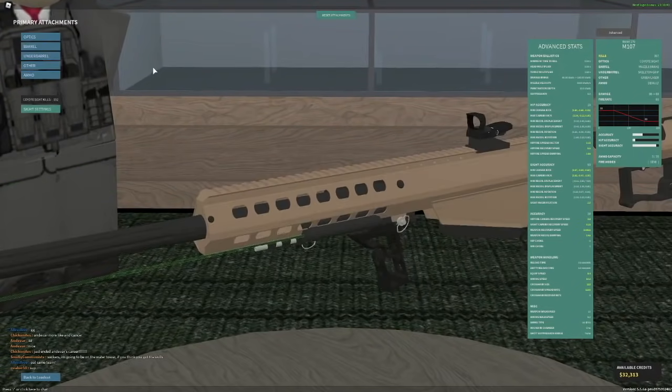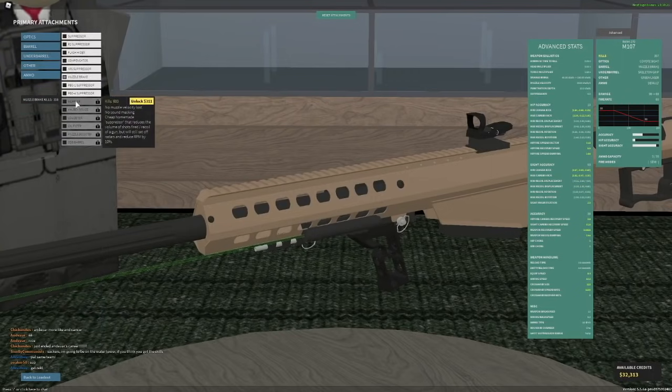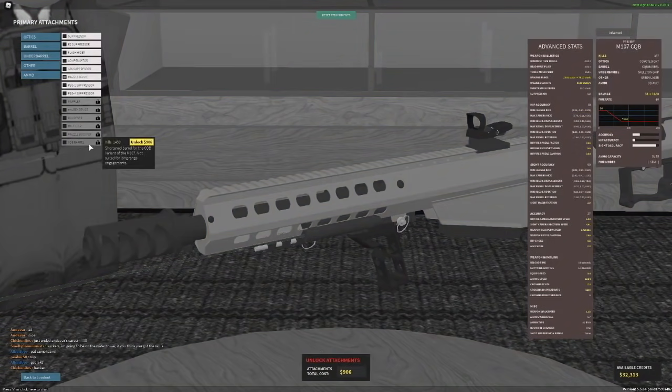I'm gonna go over the best loadout for this thing first, because it's kind of a best loadout video, but at the same time I'm just using it. I'm using Coyote sight - you can use whatever sight you want. For the muzzle you can use muffler, oil filter, or muzzle booster if you're feeling insane, or CQB barrel if you want.